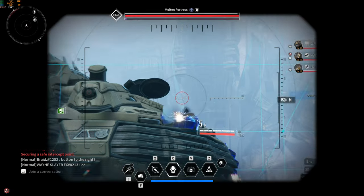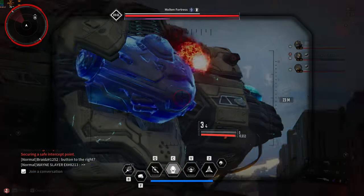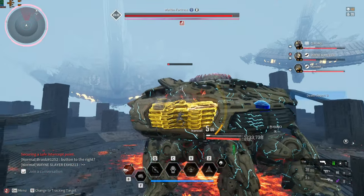The first phase is the DPS phase. On this phase, try to destroy as many body parts as you can. Every time you see a yellow part, grapple it and try to destroy it so your party can have more time to DPS the boss.